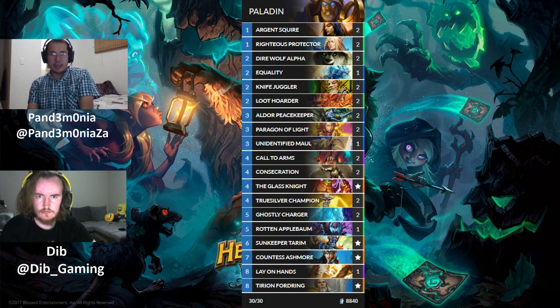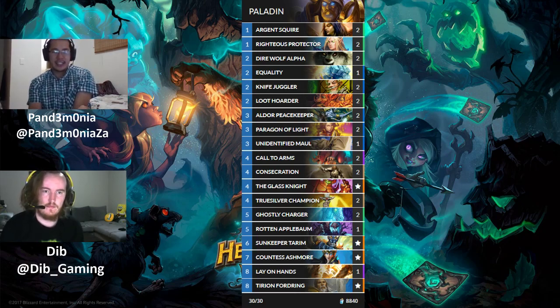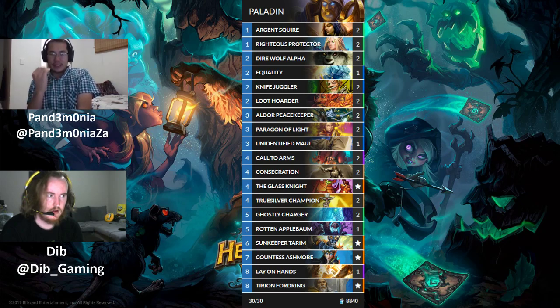Rotten Applebaum is a 4 mana 4/5 Taunt Deathrattle that restores 4 health — it has dual synergy of being a taunt and restoring health, which synergizes with Glass Knight. The deck runs Call to Arms, which can pull Righteous Protector, Argent Squire, Direwolf Alpha, Knife Juggler, or Loot Hoarder for extra card draw.